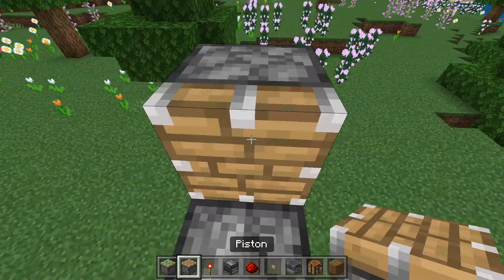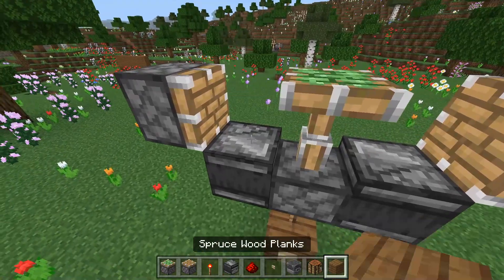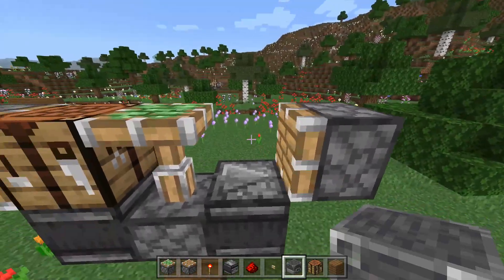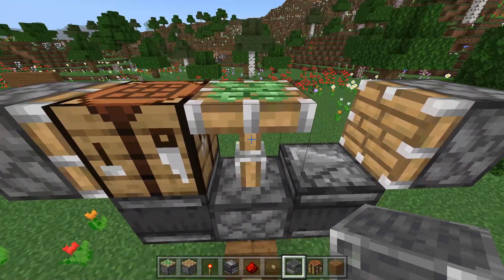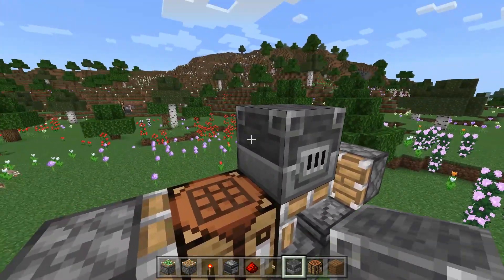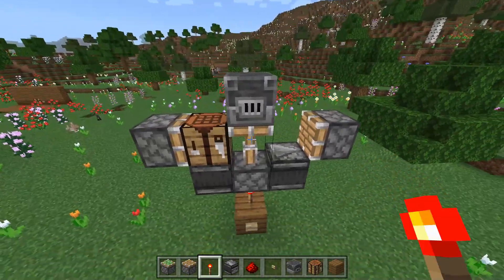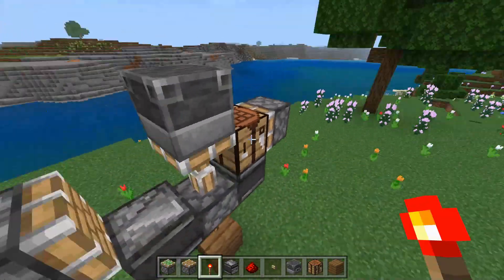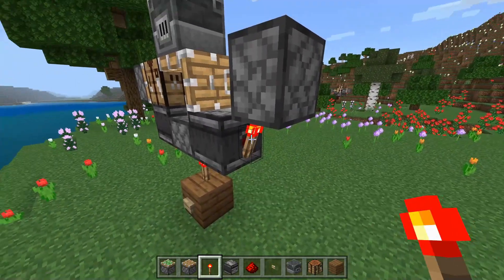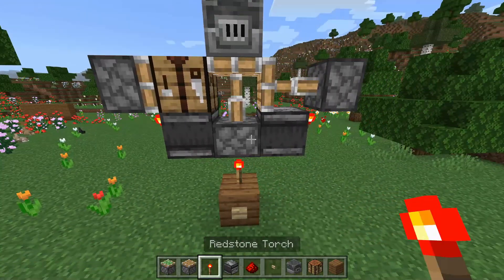As you can see, I'm going to build up here and place a piston right there. Now place one of the blocks you're going to swap out with on one of the sides of these pistons — it can be either side. Then place your other swap block on top. Once you have something looking like this, place a redstone torch on each of the two observers.